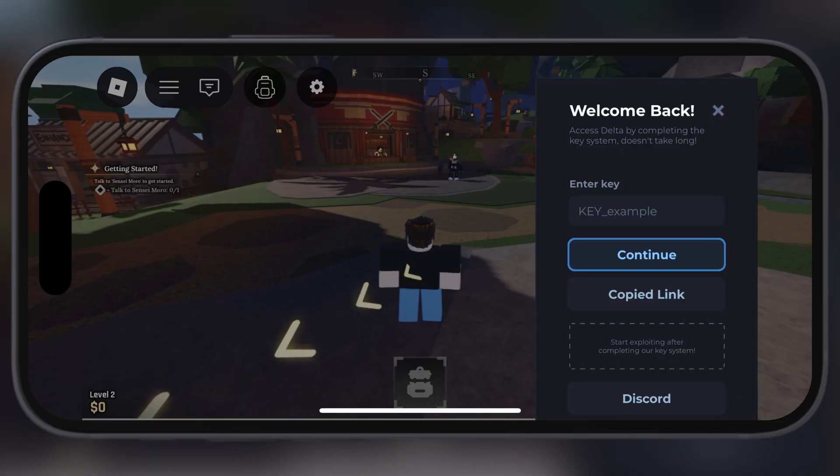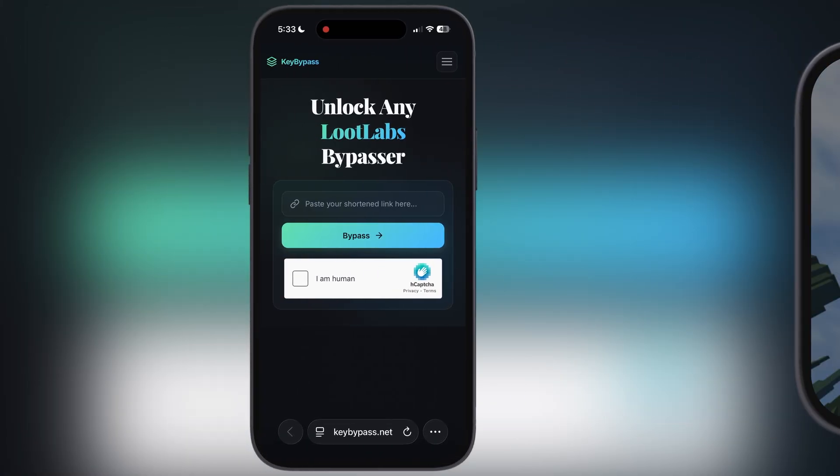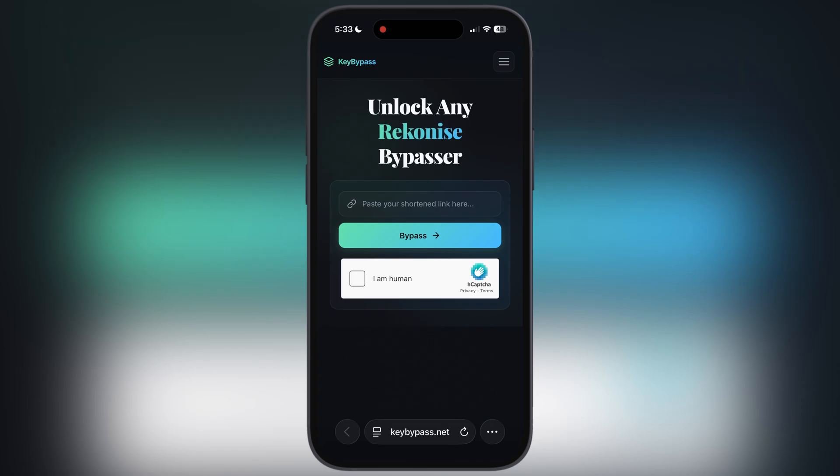So first, tap on this receive key button and a link will be copied. After that, visit this keybypass.net website — I will leave the link in the description. Now from here you can bypass the linkvertise system.